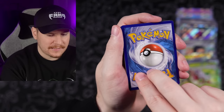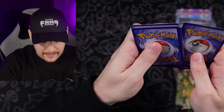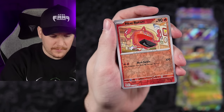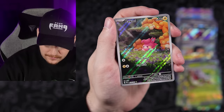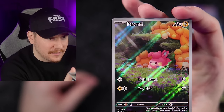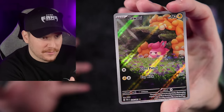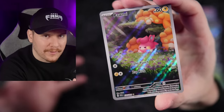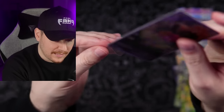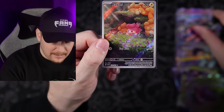Code card going out to the Fang Gang and then we're getting into the next ETB. Going with Darkness — nope, Punchy's. Heat Rotom reverse, and a Pawmi illustration rare, and a Goldango holo. I do really like the illustration rares in this set — I wish there were more of them. That's my only complaint. I think there's only three or four illustration rares in this set and it could have been so much better. It makes me think this set might have been a little bit rushed.